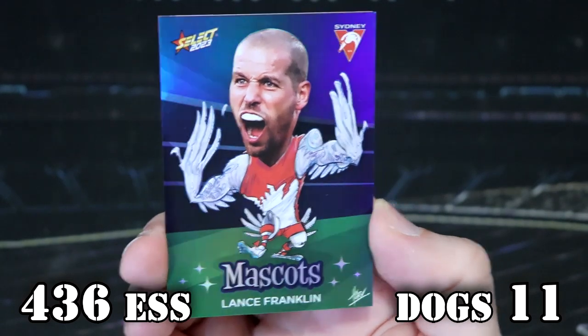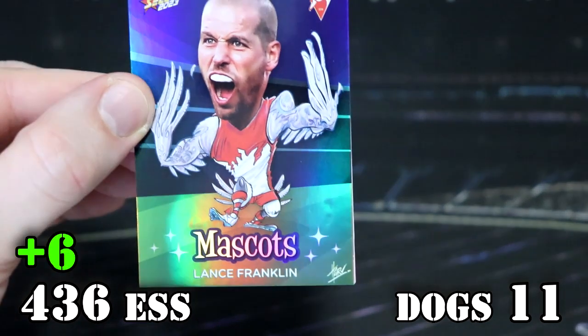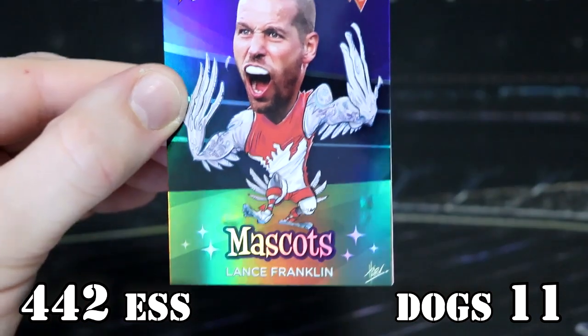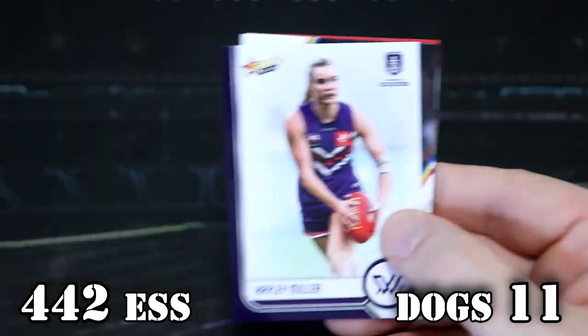The mascots are six points. They are — six points. So you are now 442. I should have more confidence in my maths abilities. Awesome. Love that. I'm pretty sure that's a newie.